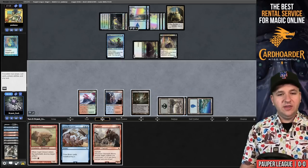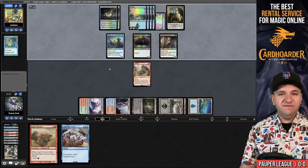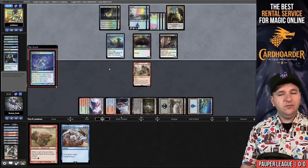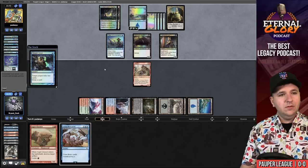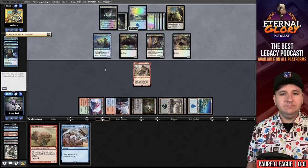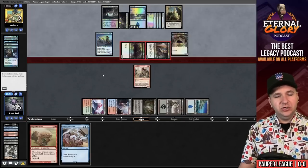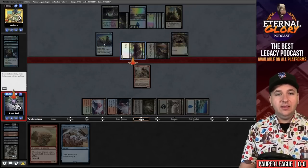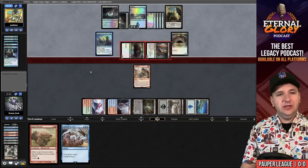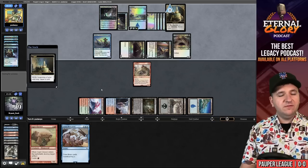They mill over Counterspell with Thought Scour, then Brainstorm — they've seen so many cards. Another Thought Scour, getting rid of Spell Pierce. Another Gurmag Angler. They're swinging for six. I think I'm supposed to block. If I don't block and attack, I can kill two creatures. We'll take it — I guess it's better to eat up their Archaeologist. Oh, it's 'another target creature you control' — I just misread that. Whoops.